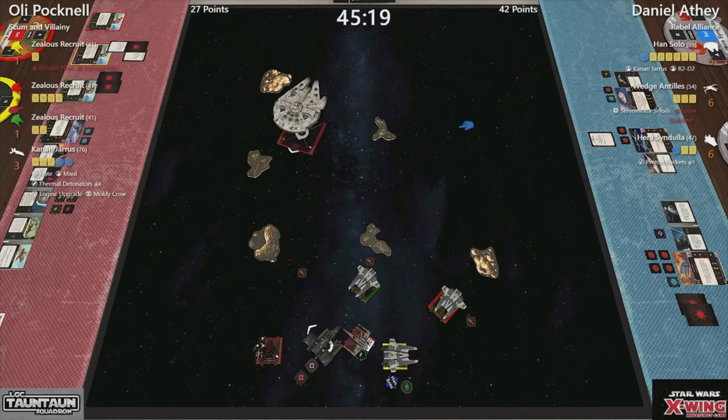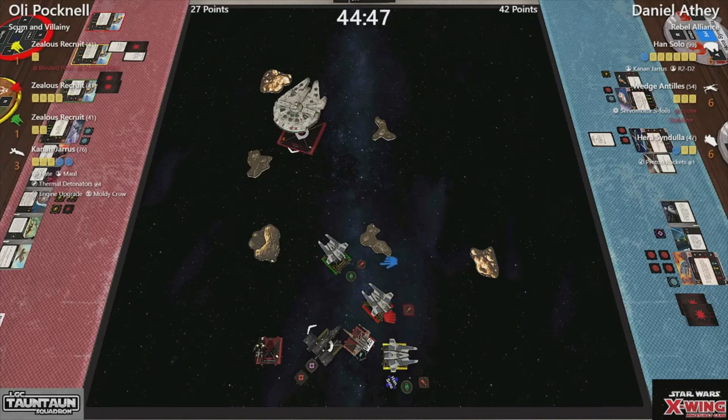Nice move by yellow, trying to get out of dodge for a bit. Will he go green next? He does — loses the stress, barrel roll, does that linked action which gives him a stress and a focus. Another blue manoeuvre, loses the stress. Can't really do anything else. And then I assume we're going to see a one bank. A getaway — a fantastic getaway by Kanan. That's a super thing.